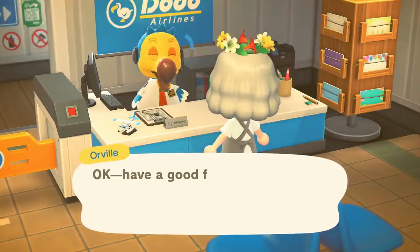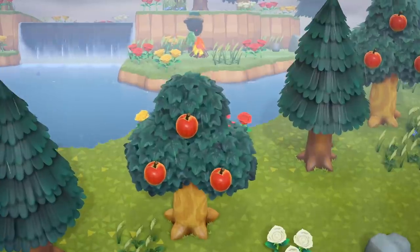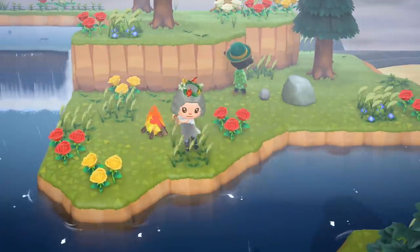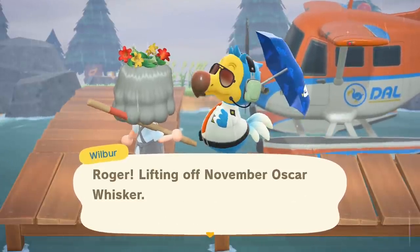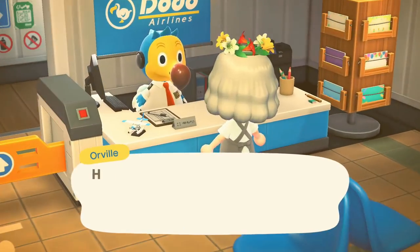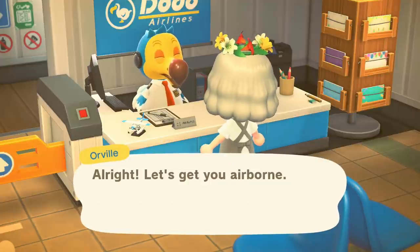Maybe our agenda today should be to not bring anyone home randomly. Our last hunt was a little random, but maybe we should focus on the actual tropical dreamies this time. We are seeing all the regulars today — it is Nan. I still find it so interesting how we always run into the same villagers. It's not really random because we see literally the same villagers over and over again. It has to be like every game has its regular setup of villagers that always appear on these mystery islands, and we still have so many villagers we've never seen.